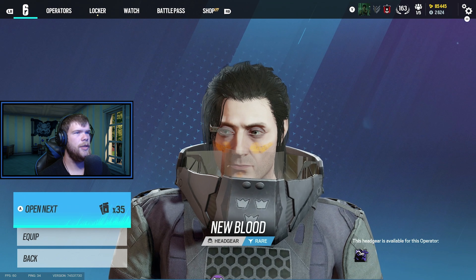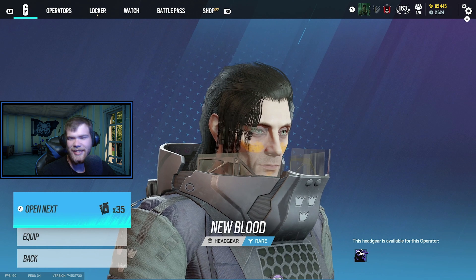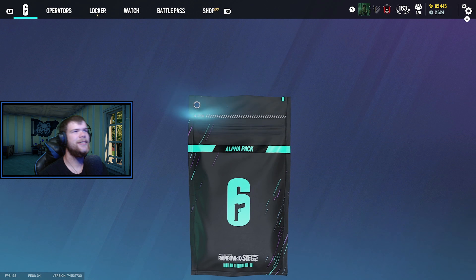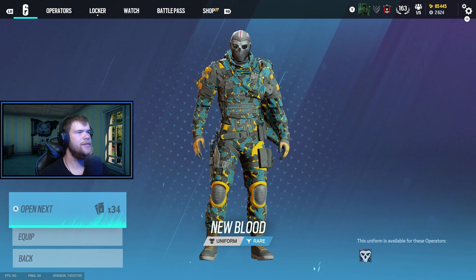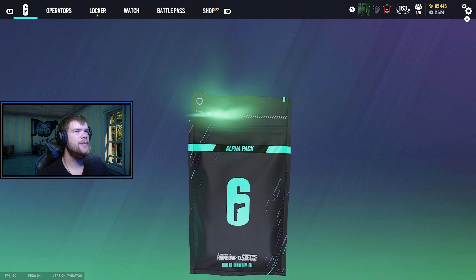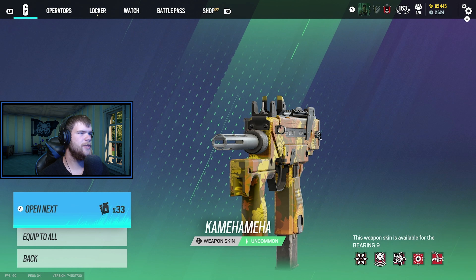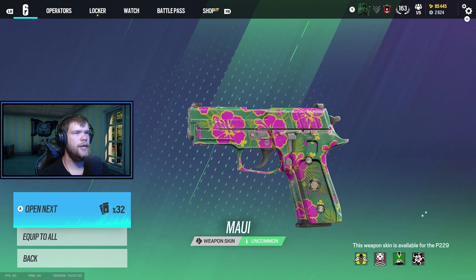Another green — there's something for Sledge but that's nothing I'd ever wear because I have Master Chief. Another green, Stormy Seas — I don't know what operation that was from. Blue — oh, this is from this operation, New Blood. Oh that's pretty cool, for Capitao too. I don't have anything for Capitao actually so that actually fits pretty good.